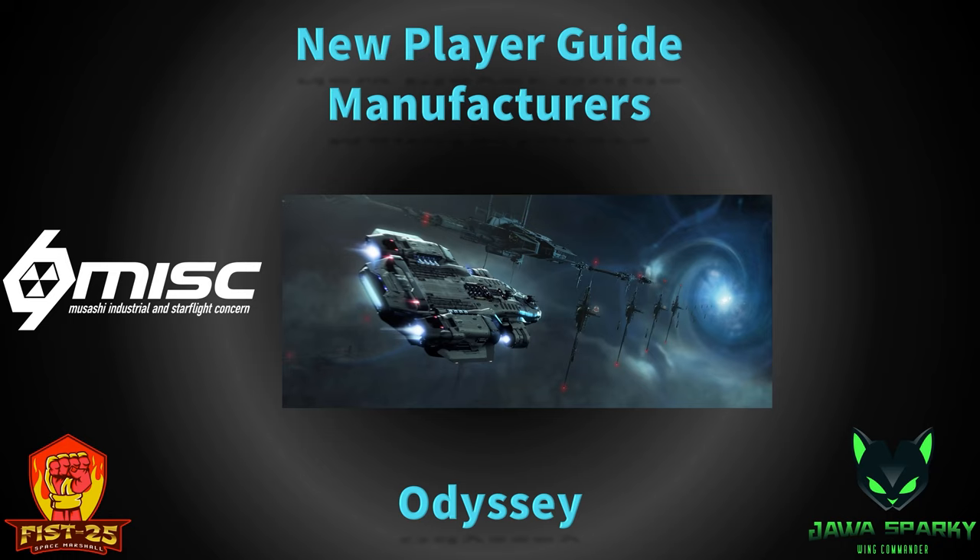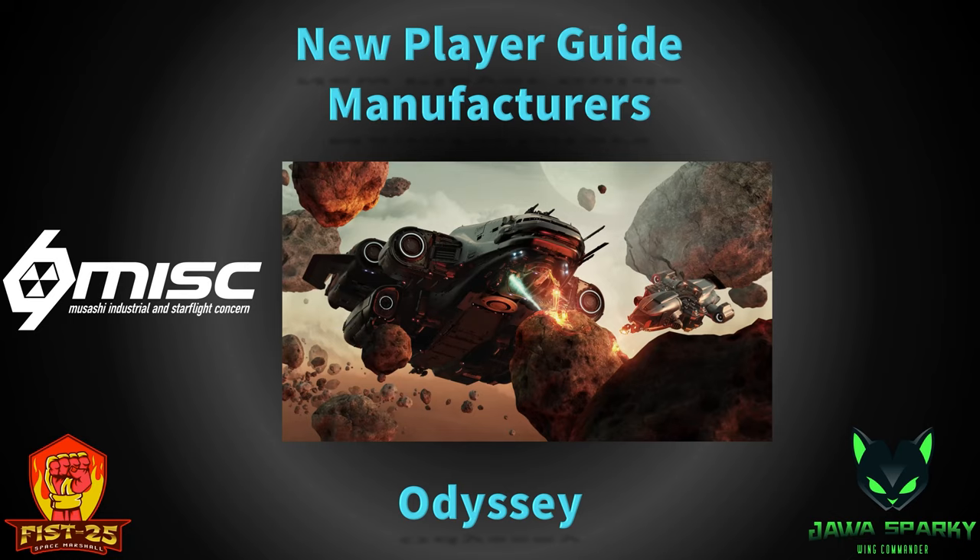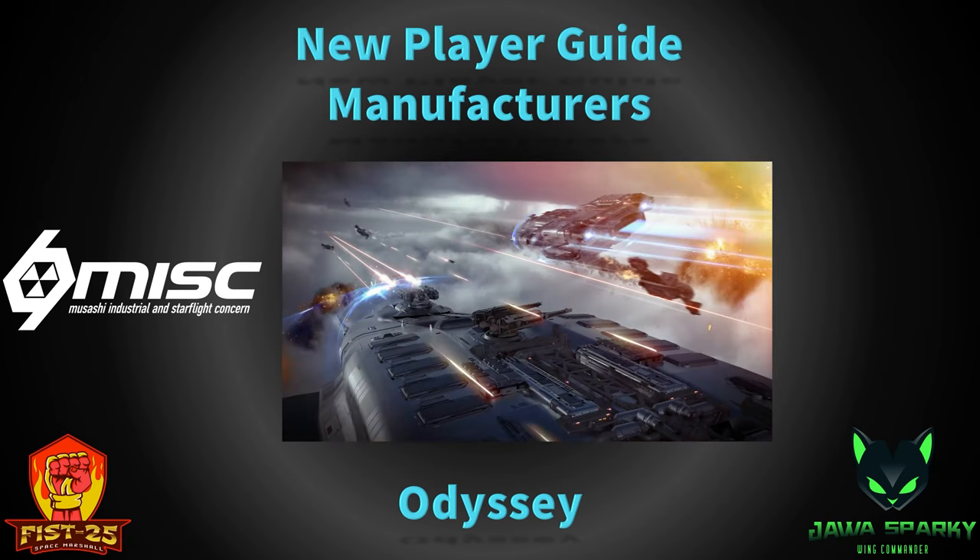Some people have called the Odyssey the Carrack killer, but I don't see that — the Carrack is made for actual exploration, while the MISC Odyssey is made more for expedition and is designed to be self-sufficient. It has a mining laser and is supposed to be able to mine and refine Quantanium, feeding it directly into the Odyssey's fuel tanks. It's also supposed to scoop up hydrogen so you should be very fuel self-sufficient, and it has the ability to refuel other ships. I wanted a ship that could mine and refine out long-range and then make port calls once the cargo bay fills up — that's why I got rid of the Odyssey.